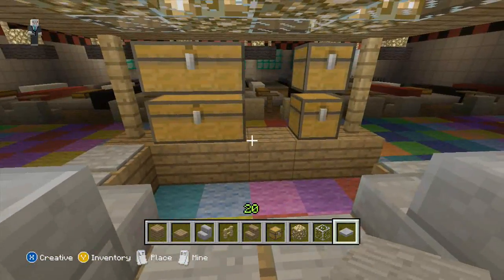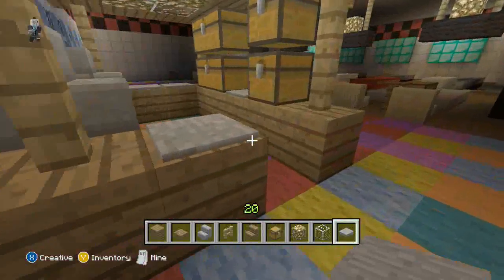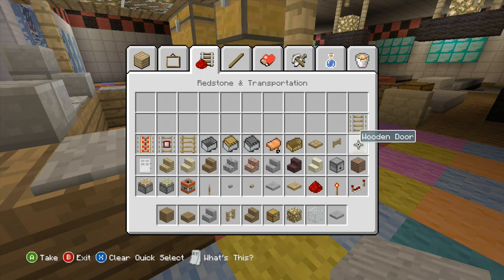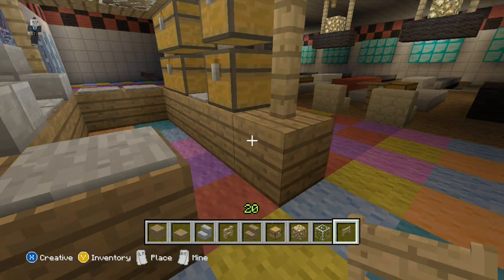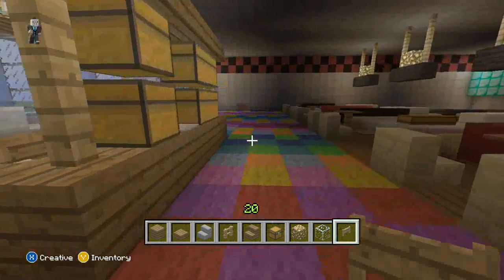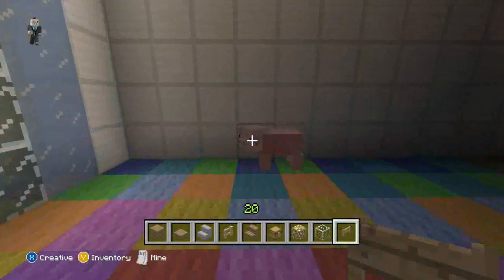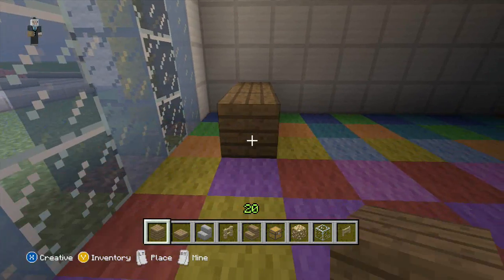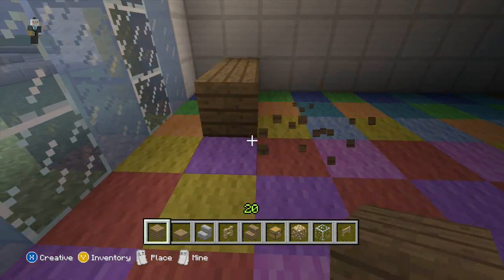Then we'll grab our fence gate. Just throw that in there. And over here, you can put another store that sells food or it can be like a concession area.